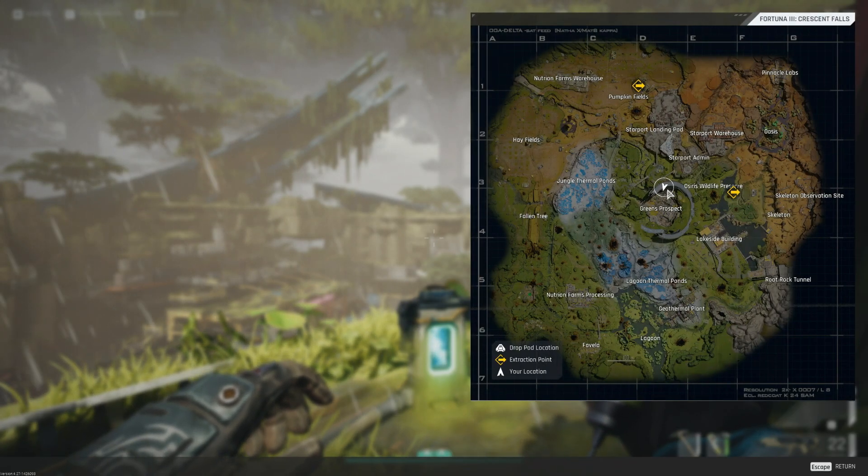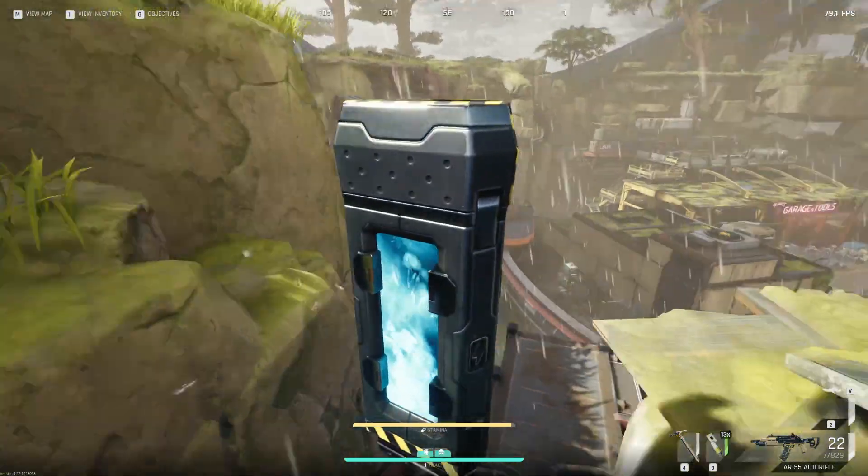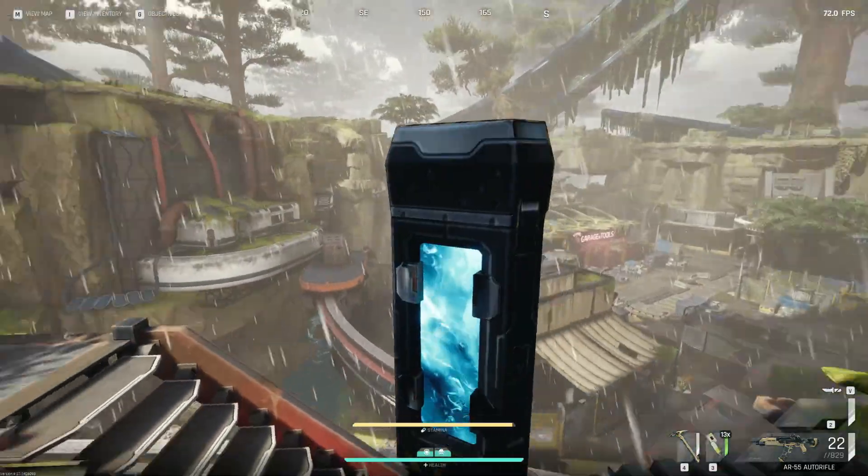So you're looking to do the puzzle room up at the top of Green's Prospect here. As you can see on the map, I'm on the northwestern side. At the very top here, there are going to be two battery locations.